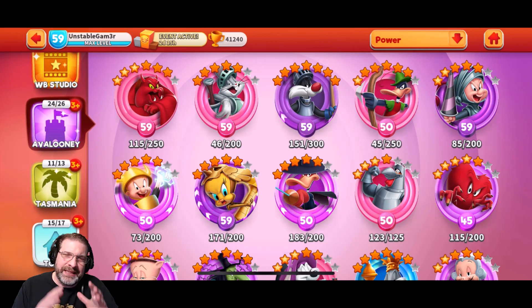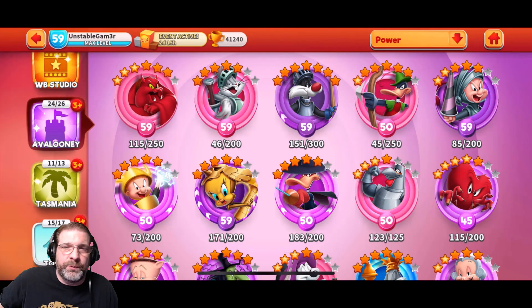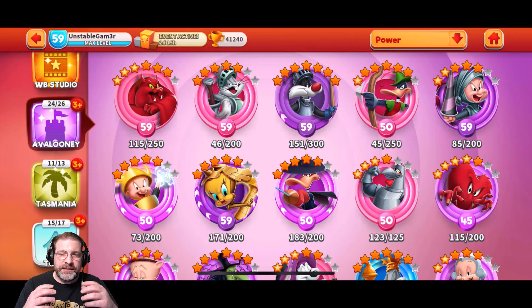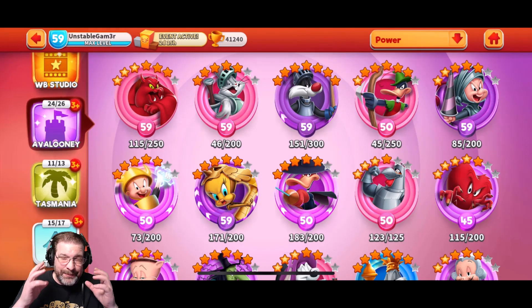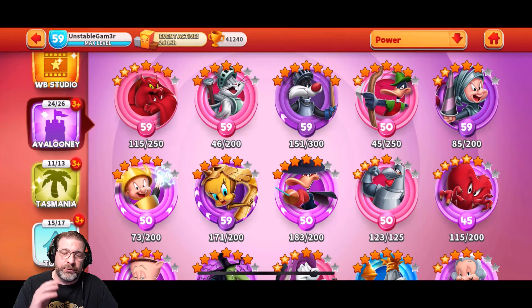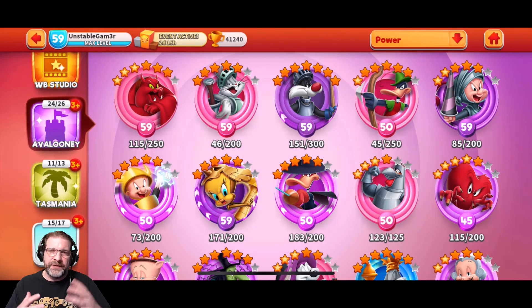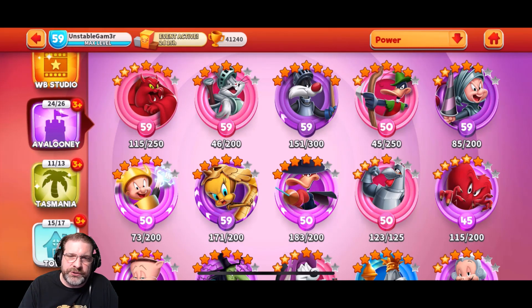So, have we found the best defensive team in the game? We're going to be talking about Bugs the Brave, Sylvester the Brash, Elmer the Shure, and Tweety the Twoo. I've been playing these guys quite a bit over the last few days, and honestly, I am astounded by what I'm seeing. My guys aren't even maxed out yet — they're all level 59, their tune-up levels are all varying, and their star levels are all varying as well.